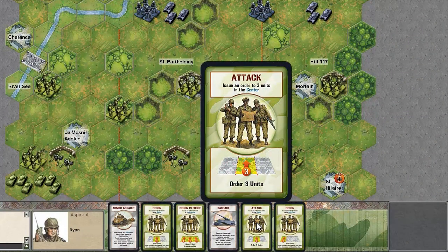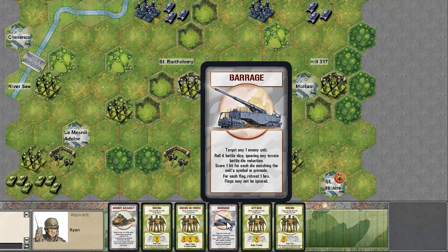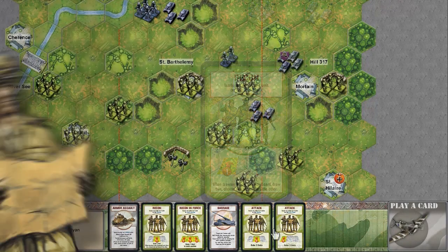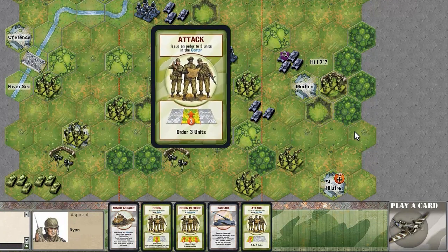The rules of war are simple. The two players alternate taking turns. At the start of each of your turns, you play a single command card from your hand to order some of your troops. To see a card's details before playing it, simply right-click or control-click on it. To play it, drag and drop the card you want onto the center of the battlefield, or double-click on it.